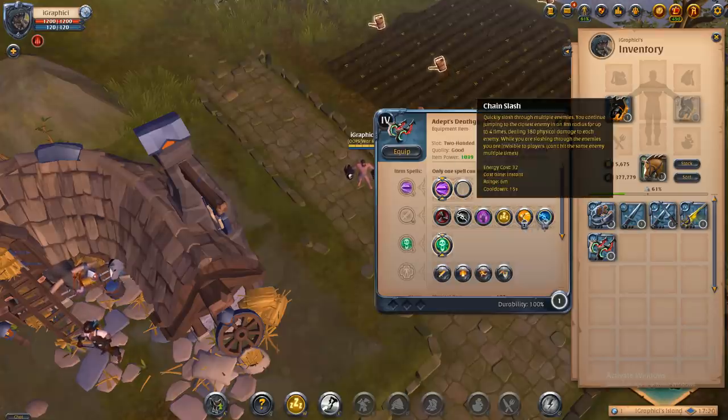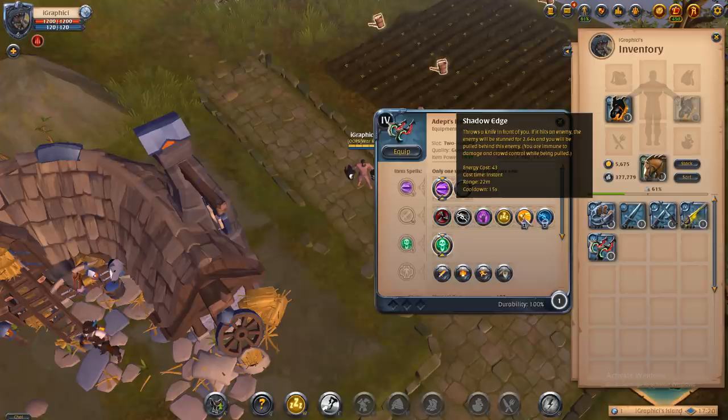Chain slash: quickly slash through multiple enemies. You can continue jumping to the closest enemy within an 8-meter radius for up to four times, dealing 380 physical damage to each enemy. While slashing through enemies, you are invisible to players. This is basically Master Yi's Q from League of Legends. It's very very strong in 5v5 hell gates — chain slash is very common in that setting.